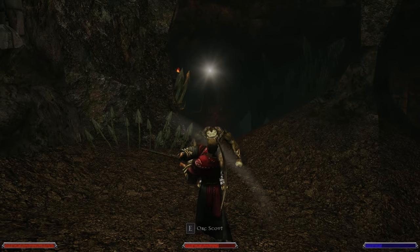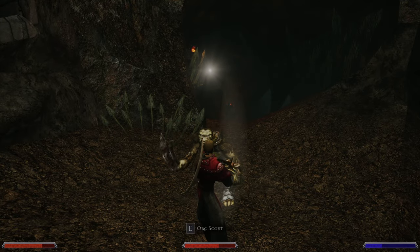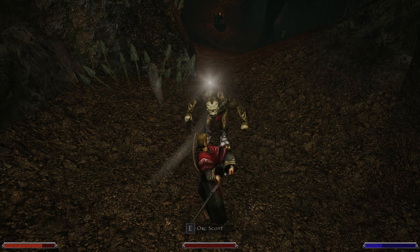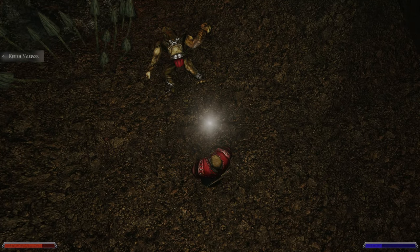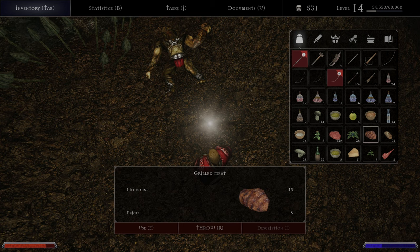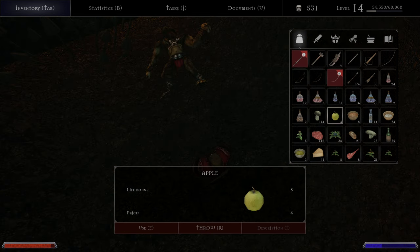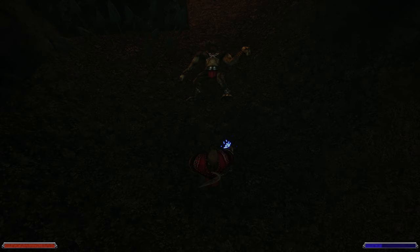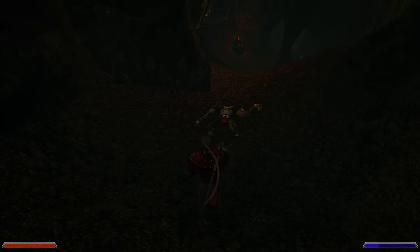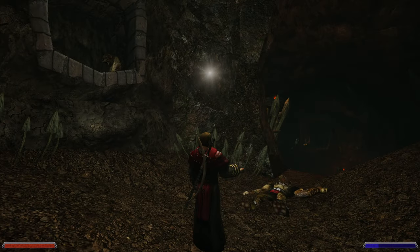We have to fight some Orcs, and we got a lot of mummies to open here. The Orcs are quite hard for us because we sold our good sword. But we have to eat everything we have here. We need light — luckily we have a Rune of Light, not a Spell.